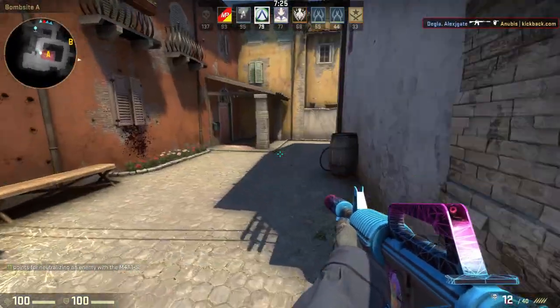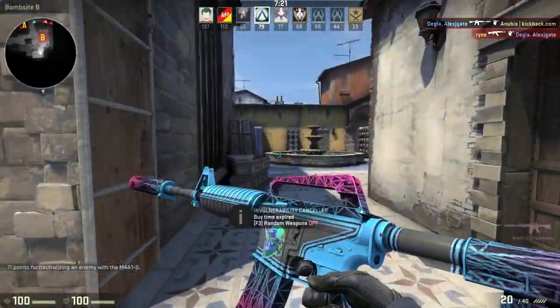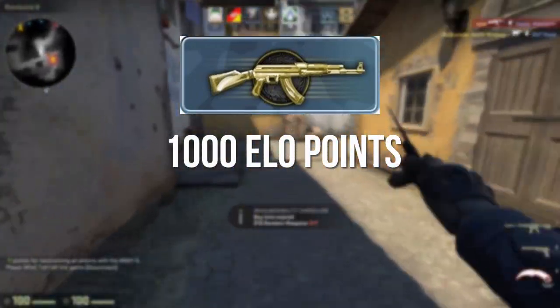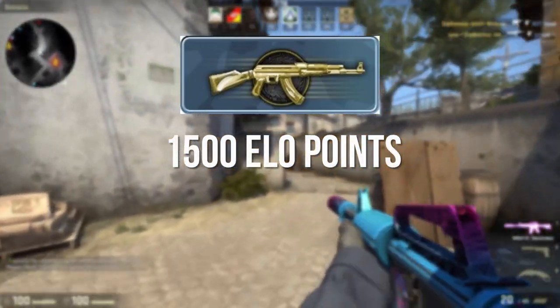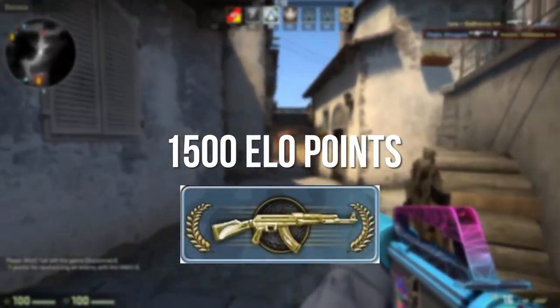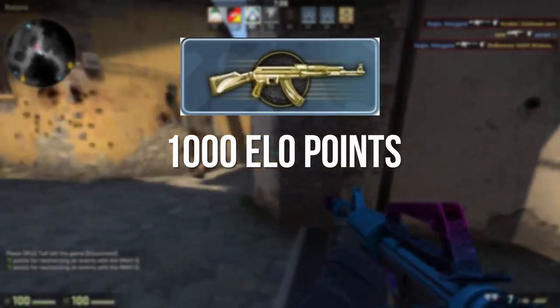Putting it simply, if you win a game you get points and if you lose a game you lose those points. These points are then used to determine your rank. For example, an MG1 player who has 1000 ELO points might win a few games, go up to 1500 ELO points, and rank up to MG2. Then if this MG2 player lost a few games and went down to about 1000 points, they would de-rank back to MG1.